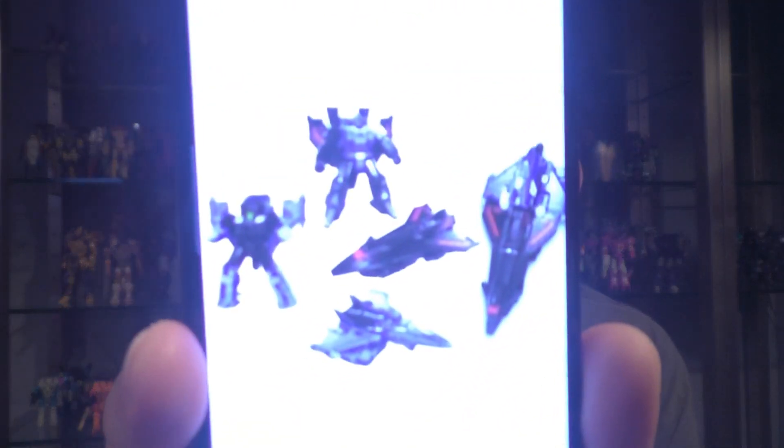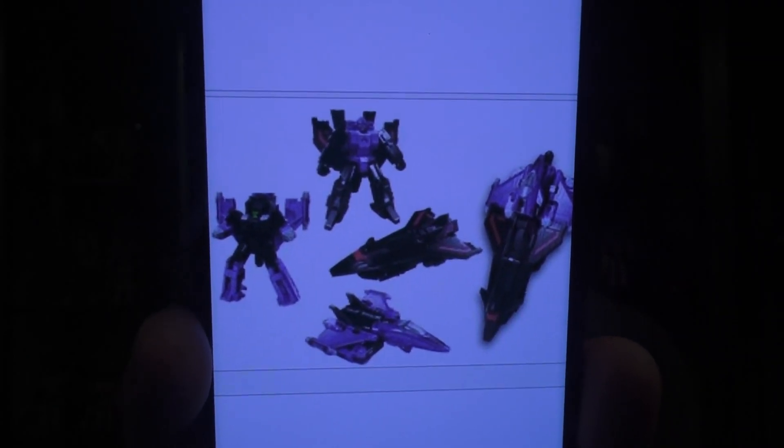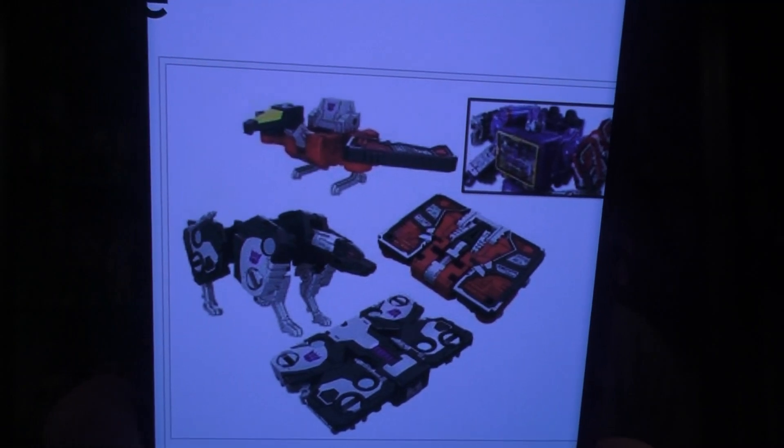Then there's the Decepticon Airstrike Patrol, which comes with two little jets. I think this is incredibly cool because I had this set when I was a kid — there was a third one in G1 but I'll happily take two. And then there's the Soundwave Spy Patrol, so we get Laserbeak and Ravage. Ravage looks like he hasn't missed leg day — or bicep day anyway — he's a little chunky, but looks good.